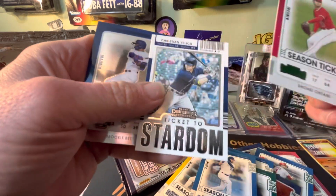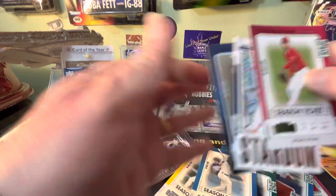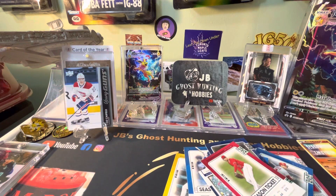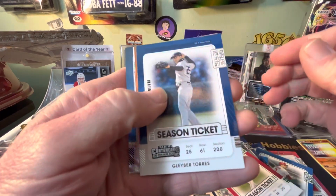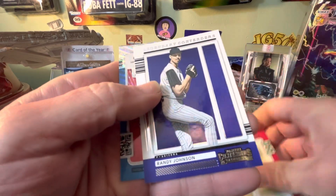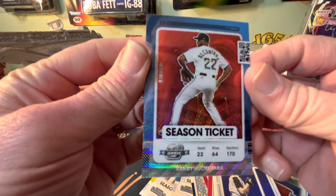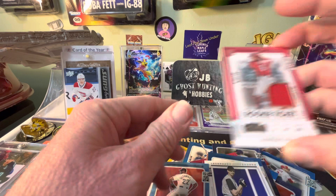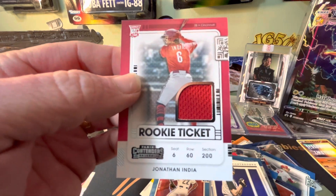Oh, Tatis anyway... Mookie Betts, alright alright. Last pack here. Johnson... wow. At least we got this — if you guys want this card let me know. I appreciate you guys watching! Like, share, comment, subscribe, and I'll see you guys in the next video. Thanks guys, bye bye!